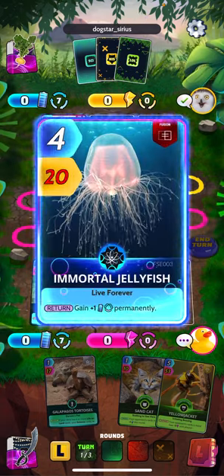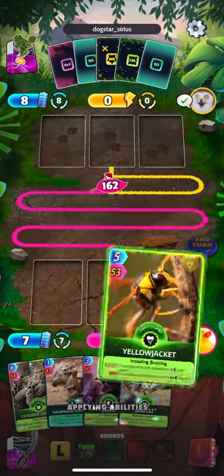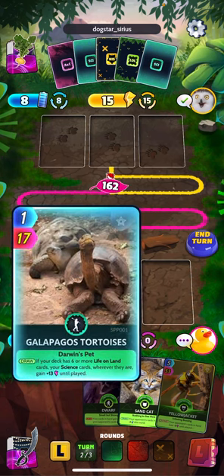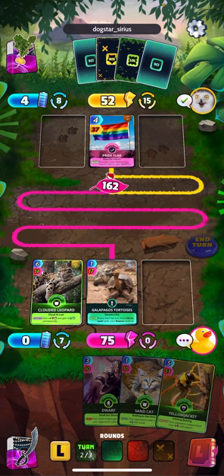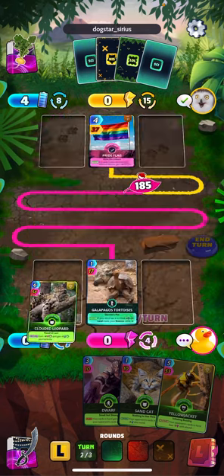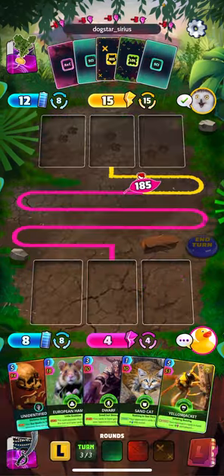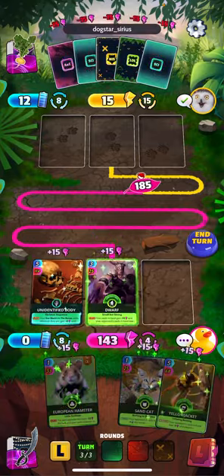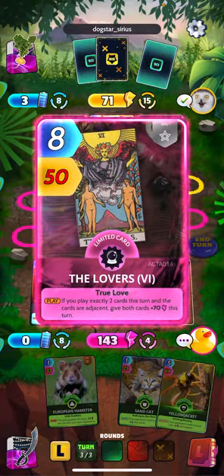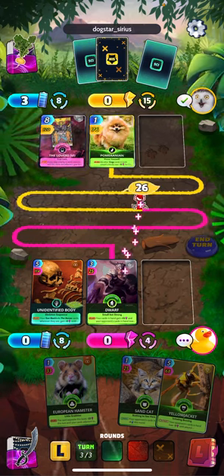Jurassic period, Immortal Jellyfish — that's going to gain him an energy. There's our Clouded Leopard, so we definitely want to play it. Let's get our Tortoise back in. We've got a nice lead going into this last turn — see if we can hold it. The Lovers — that's a good card. Looks like round two is in the books.